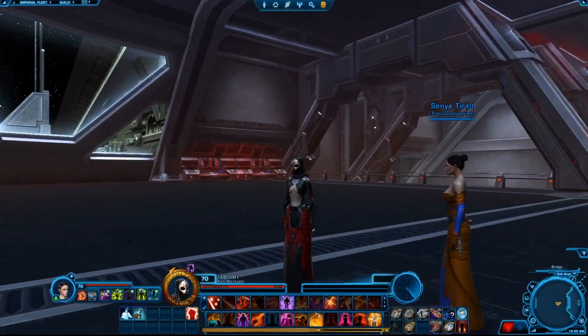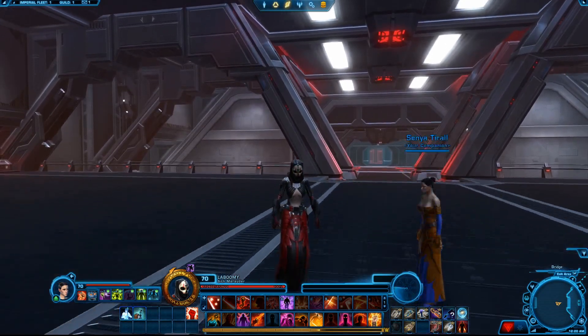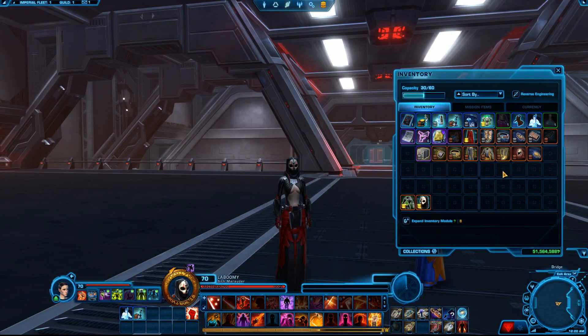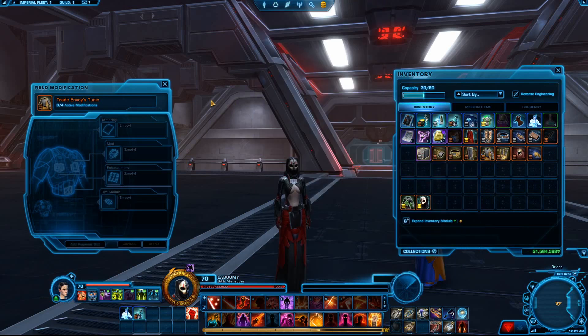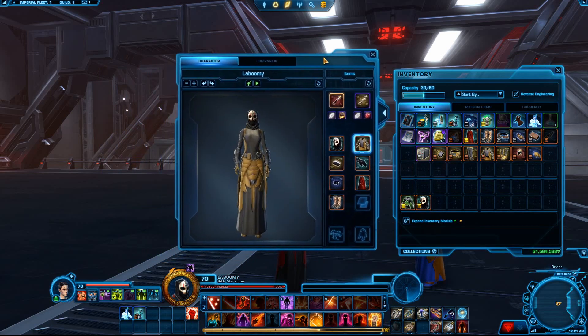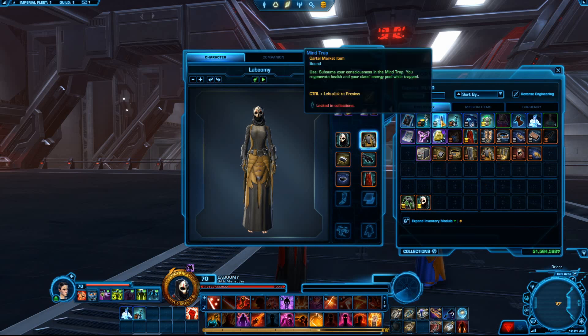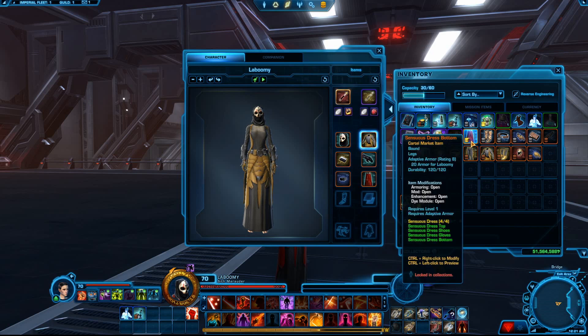So here we are. This is my main toon on the test server. So you just go here and do as you would normally do for your preview — bam! Here is your new preview window. We'll take a look right here. And you see you have animations now, depending on what you look at. So you click on the boots — she's clicking there, like 'I don't got no boots on, dude.' There might be some bugs in this right now, but it will be fixed down the road. I noticed a few when it comes to Mind Trap and some of the cartel market items.